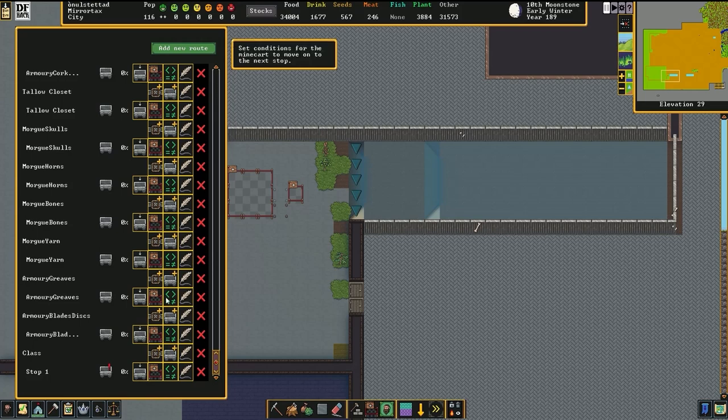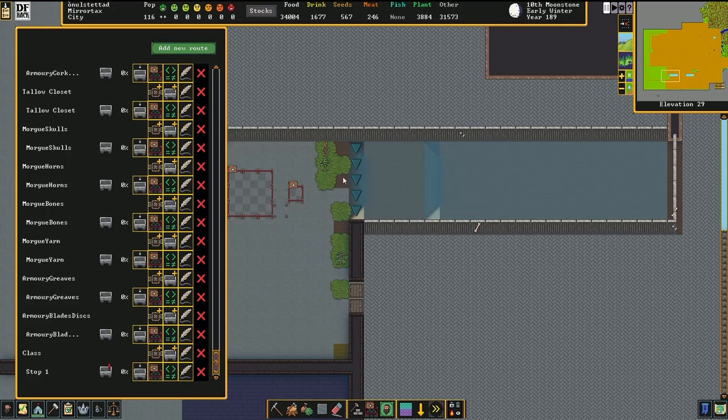Since the track stop is already set to auto-dump in a direction, all items placed into the Minecart will be automatically placed into the appropriate stockpile. Since stockpiles do not attempt to reduce non-binned items, they will happily store an unlimited amount of items in one square. Do not allow bins or barrels into your Quantum stockpiles, otherwise the dwarves will create a loop of useless work.